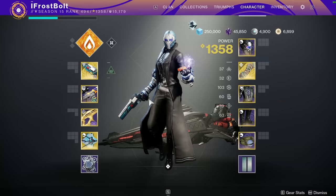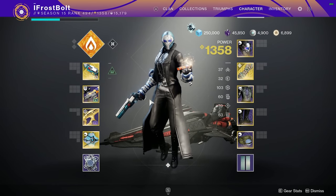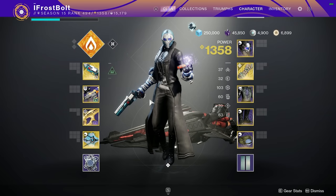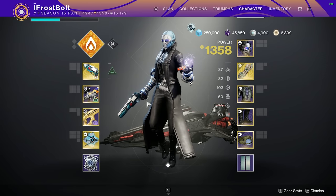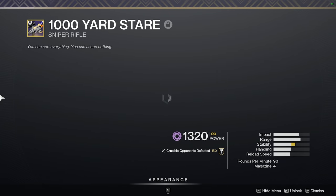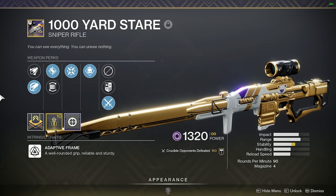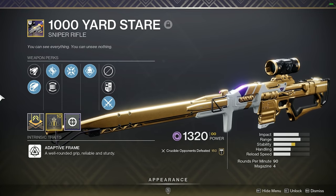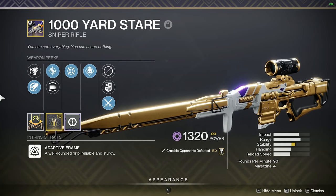Y'all, what's good, YouTube? Welcome back to the channel. In this one, we're talking about the potentially best sniper rifle in Destiny 2. With the 30th anniversary, we got a bunch of weapons introduced to us, and one of them was the 1000 Yard Stare. This is a pretty popular sniper rifle to old Destiny 1 players. It also comes with a scope that is pretty popular to old Destiny 2 players, so lots of nostalgia here. Let's go ahead and talk about this weapon.